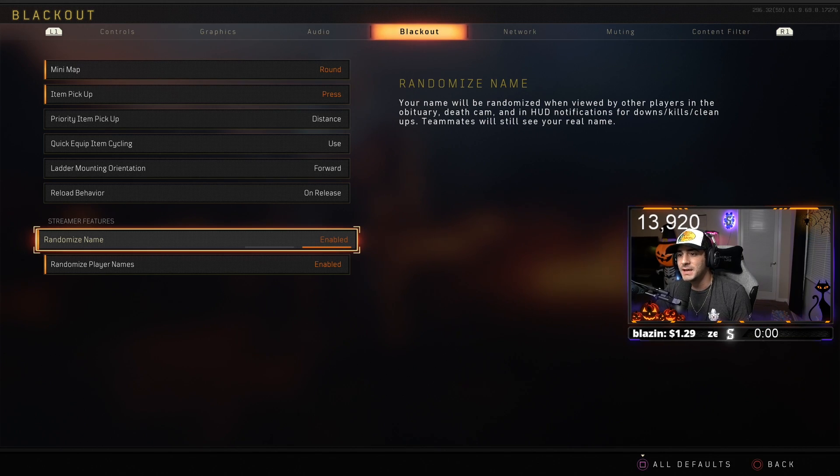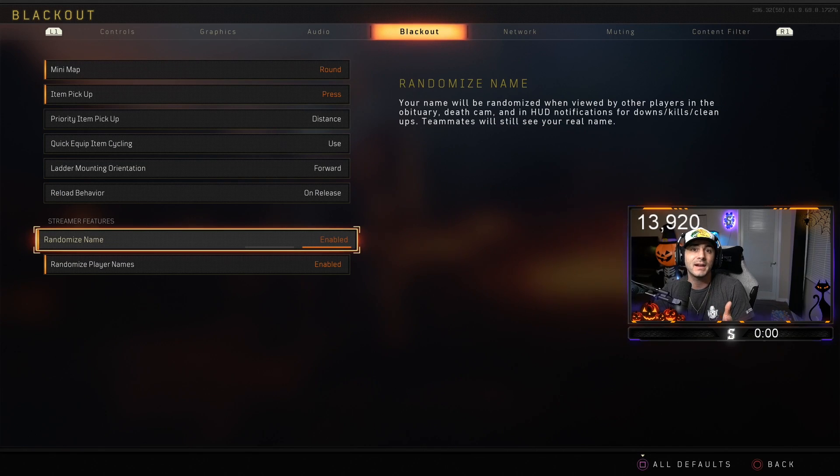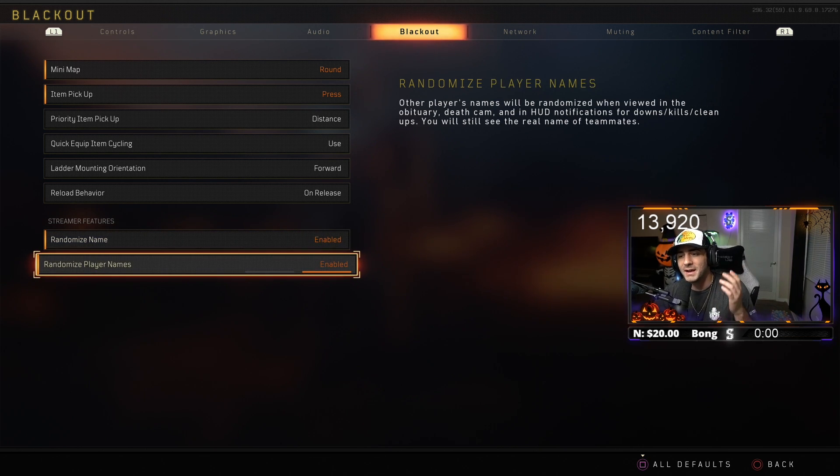At the bottom I have Streamer Features that I can toggle on and off. Basically what it says is your name will be randomized when viewed by other players in the obituary, death cam, and the HUD notifications for downs, kills, and cleanups — but teammates will still see my name. So basically if I get stream sniped or if somebody kills me, my name isn't Spiros OG, it's something totally different. I only have this setting on when I'm solo queueing to prevent getting stream sniped, but if I'm playing in a squads game with a full team of four, I'll turn it off because I know we can handle the stream snipers.